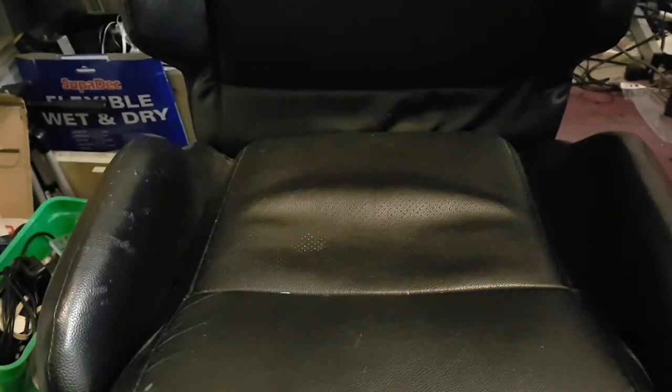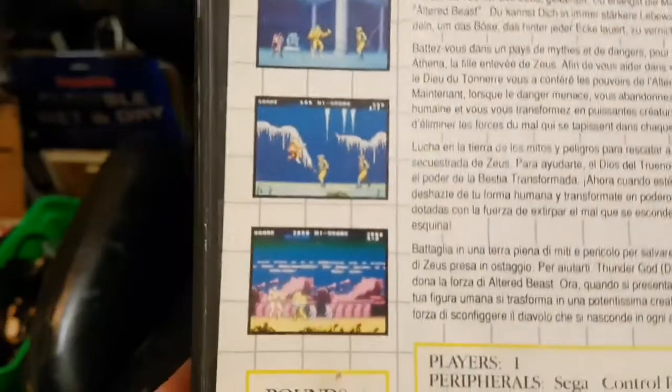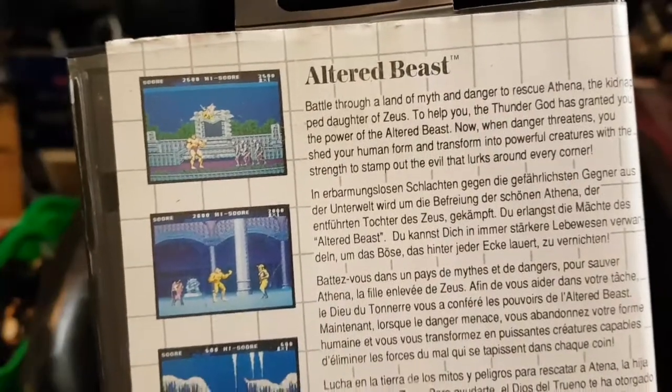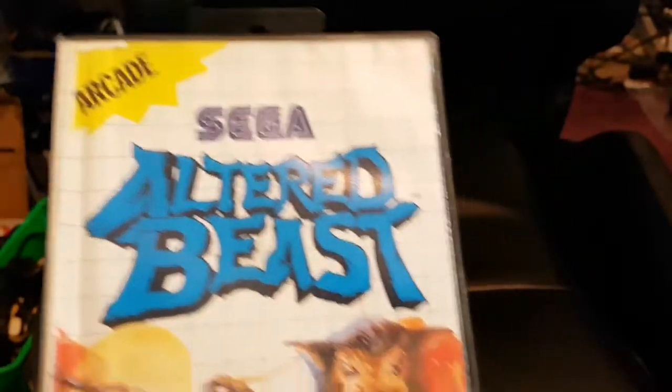The last one actually came with my Master System when I bought it out of the paper — it's in very bad condition, and it's not a great game either. I remember this on the Mega Drive, but this version looks awful and it came with the system in poor condition. The case is falling apart and cracked — which is Altered Beast. The Master System version looks pretty cut down; when it's moving I think it flickers and does all sorts. So we're ending on a low, but we certainly had some highs in that bundle! Right, YouTube — like, comment, share and subscribe, and we'll see you in the next one. Cheers!